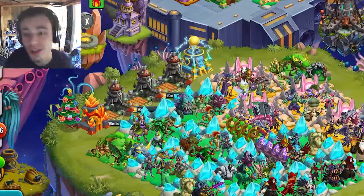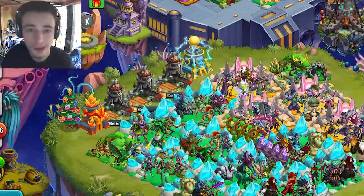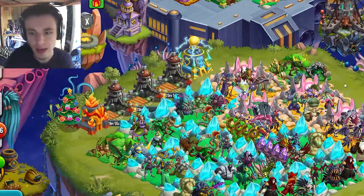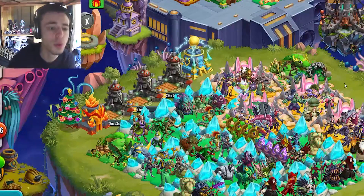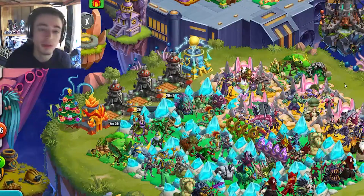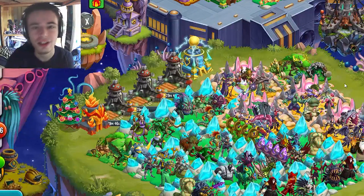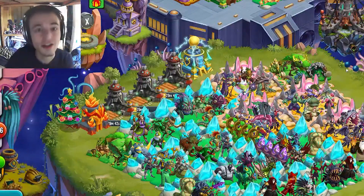Those are all of the ways to get maze coins. Definitely go and try to get the brand new monster because he seems pretty good. It will cost around 9000 maze coins without any discount, but make sure to only spend during discounts — mainly the 30% discount — which will bring it down to around 6000-7000, which is pretty great.